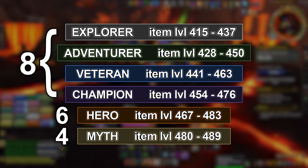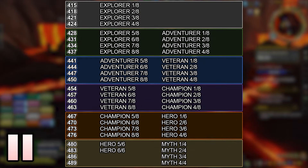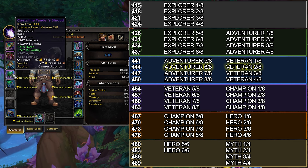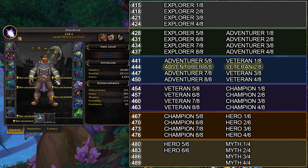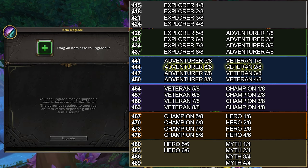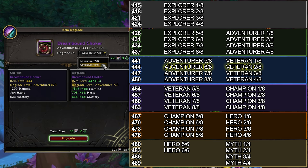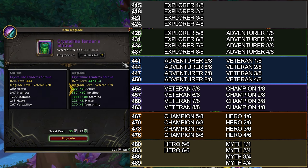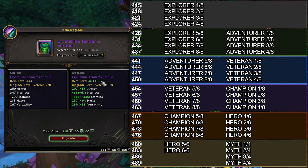For Season 3, the upgrades at specific item levels follow this pattern. As an example, with Atku Druid's Neck and Cloak, we see that Adventurer upgrade level 6 is the same item level as Veteran upgrade level 2. The key difference here is the track that the gear is on. Even though Adventurer 6 and Veteran 2 are the same item level, Adventurer gear cannot be upgraded beyond item level 450, but we can continue upgrading a Veteran piece of gear to item level 463.